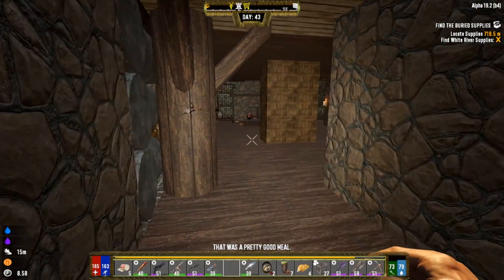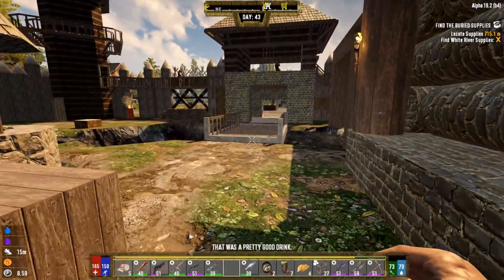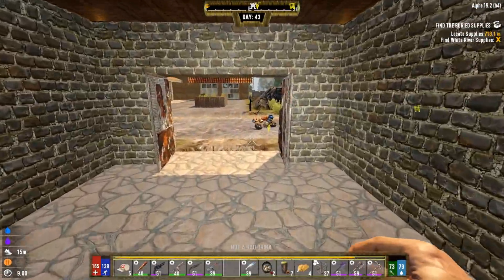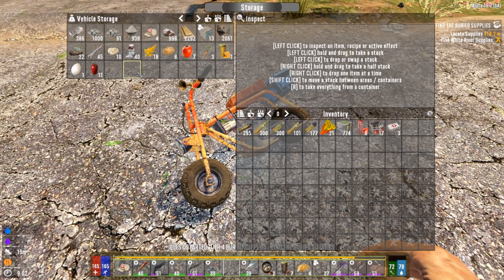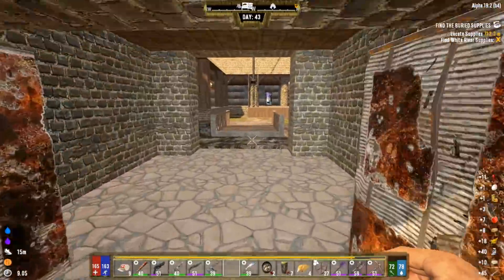That POI name is actually a nice, rather easy clear, so we'll go attempt that. Let's head back to the horde base, grab JT, and take an extra look at our supplies. My minibike is full of random crap I don't need, so I'm going to get rid of this. I'll see you guys over at the horde base.